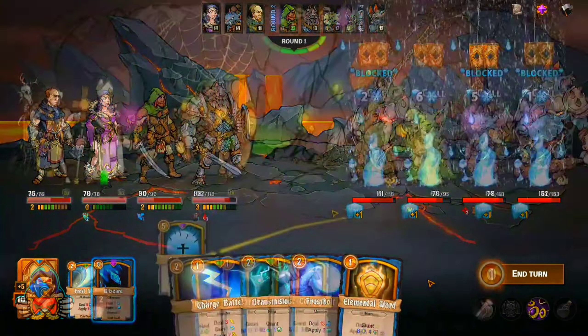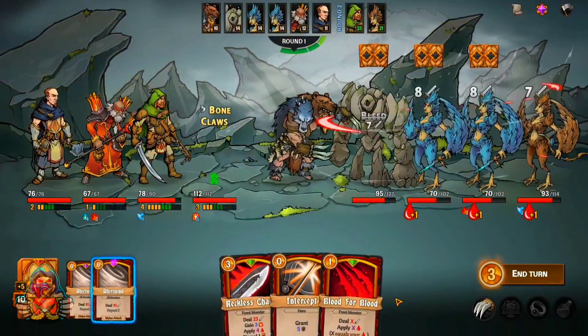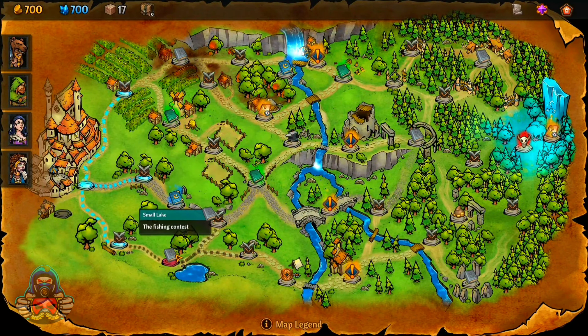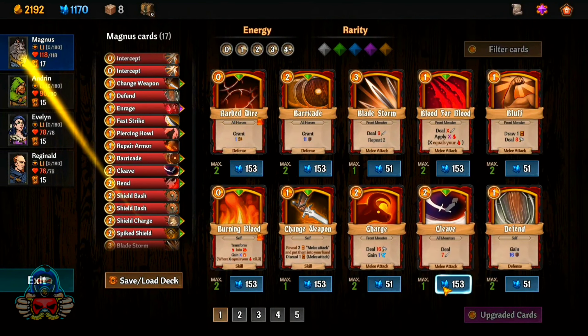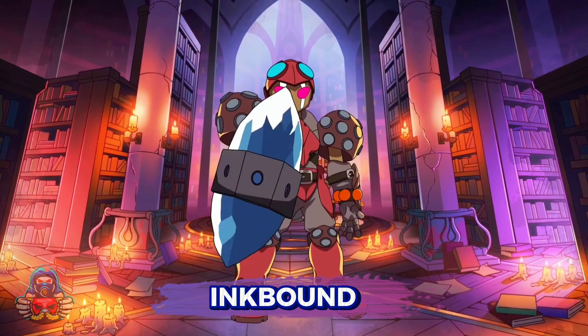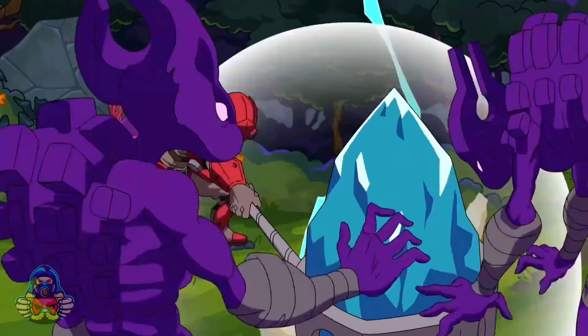Next is Across the Obelisk — a turn-based deck-building roguelite where up to four players take turns playing through hands of cards. The hand-drawn aesthetic and simplistic animation create a visually pleasing style. Turn-based combat becomes collaborative as players can see each other's hands, encouraging discussion and teamwork. Each player controls an individual character, creating a social twist that works seamlessly.